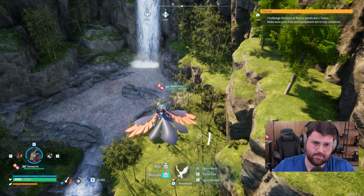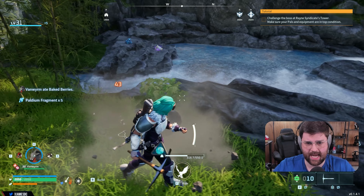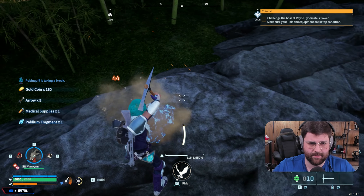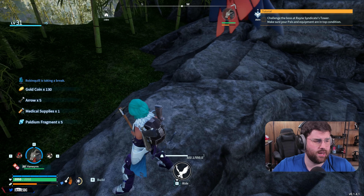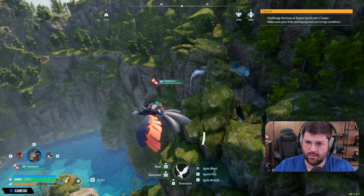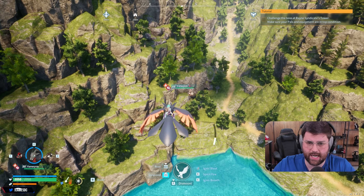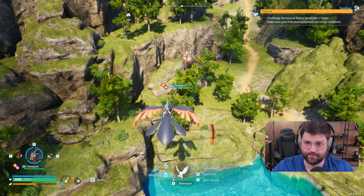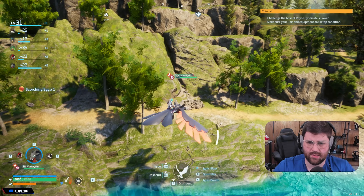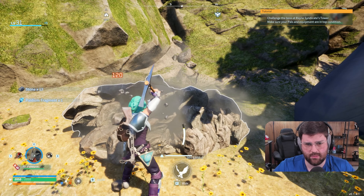We need eight stone and that's the only problem — this area does not have any stone. There's a chest half in, half out of the water. Let's see if we can find stone down here. I'm assuming there's probably some down here. There's a tree... I think that's stone right there. Yep, there we go — we're good. Let me get this egg too — never know what's going to be in it. We just need eight but I'm going to get as much as I can.